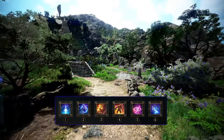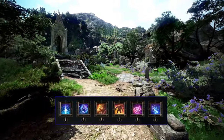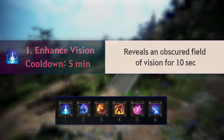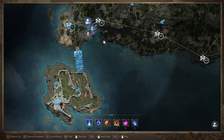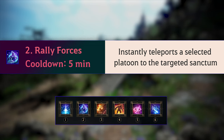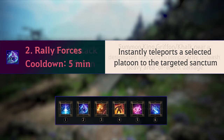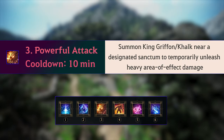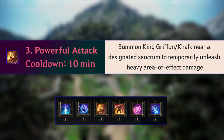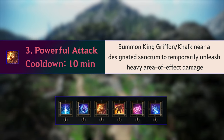There are a total of six War of the Roses faction skills, and only Captains can use them during the War of the Roses. Enhanced Vision reveals an obscured Field of Vision for 10 seconds. Rally Forces instantly teleports a selected platoon to the targeted Sanctum. Powerful Attack summons a King Griffin or Kalk near a designated Sanctum to temporarily unleash heavy area of effect damage.